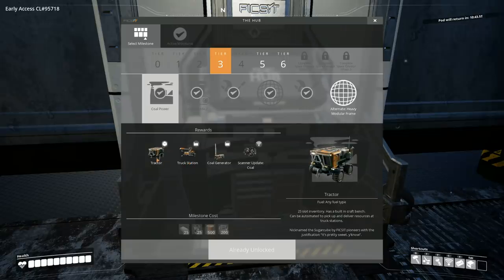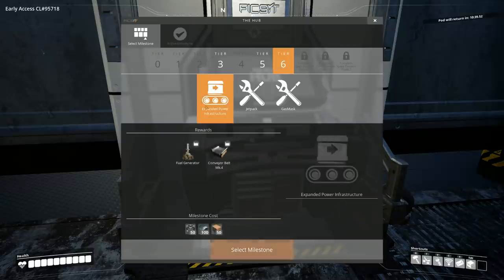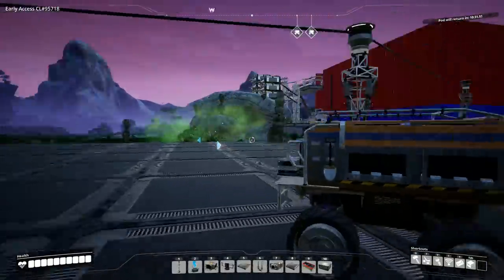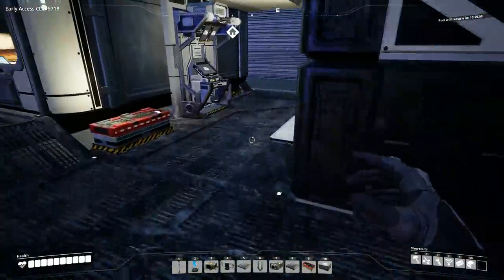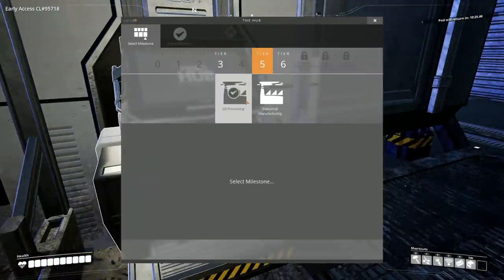The tractor only has 25 slots, so we'll get a lot more storage with the truck. We also get a jetpack at tier six, which is nice, and a gas mask — we actually have one area at our factory that's a pain, so the gas mask will come in handy. Looks like we're going to be tackling oil now.